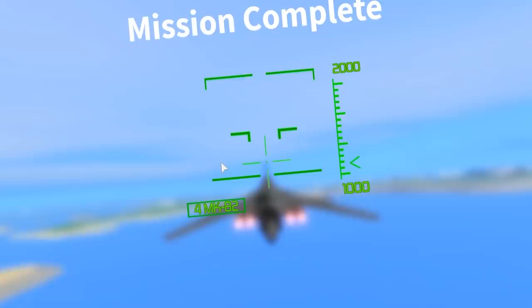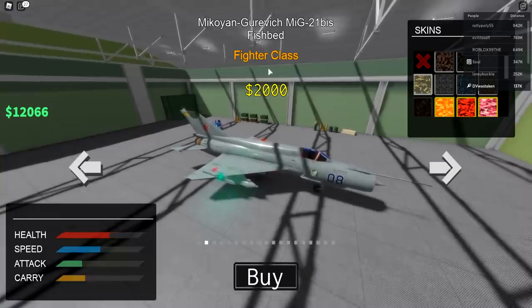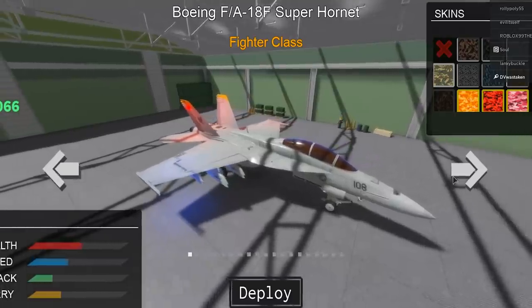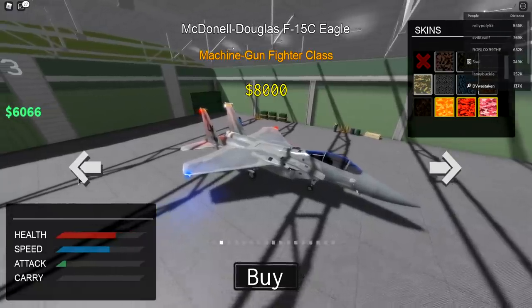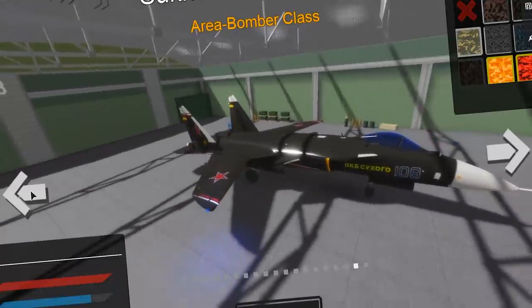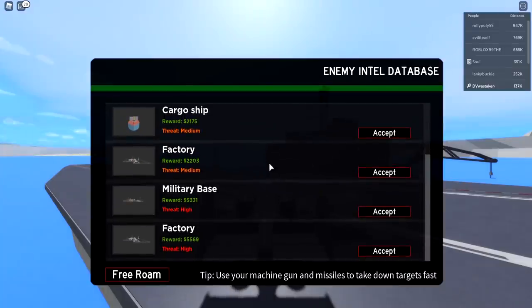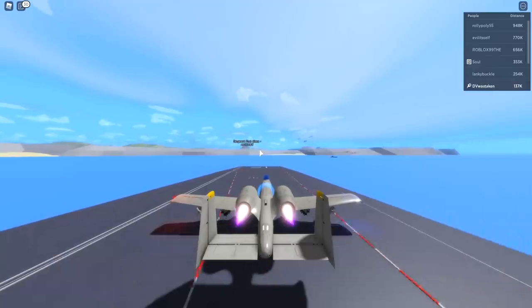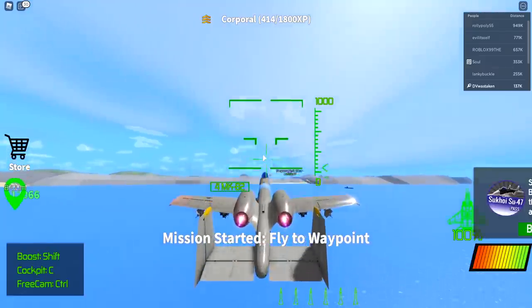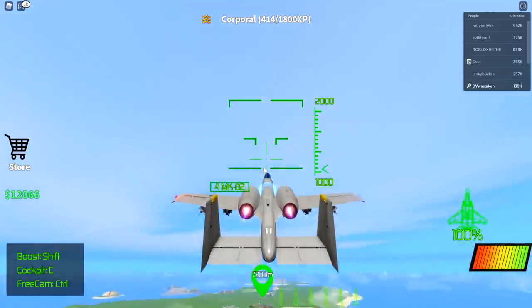We completed that mission and I'm up to 12,000 already. Back at the hangar — let's see how we rank up. I'll buy this fighter class for 4,000. I notice the rank goes up automatically with XP. I want to try the area bomber class. I'll do the factory or military base mission. These planes in real life have a crazy rapid electrical zap sound — they still use them in the Air Force but I think they're trying to replace them soon.